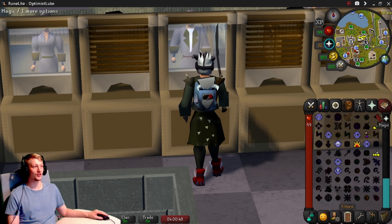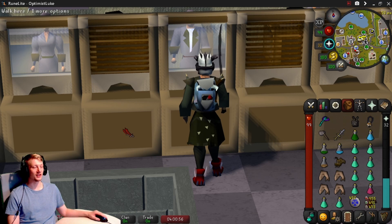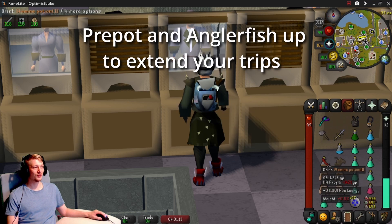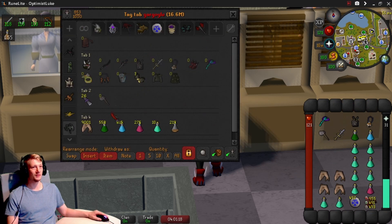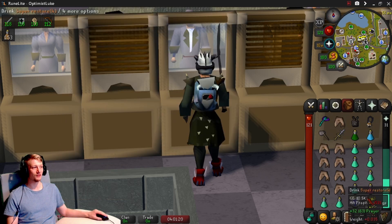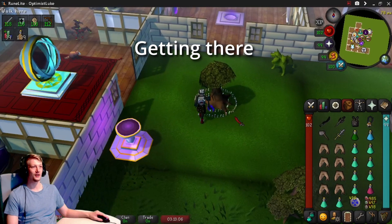For your inventory, set it up like this to start. You always want to bring alks, and I use home tele to get out of there and to reach the fairy ring quickly. You can also use a slayer ring. Pop all your potions, put on Preserve the entire time, fill the rest of your inventory, and take fairy ring code CKS.